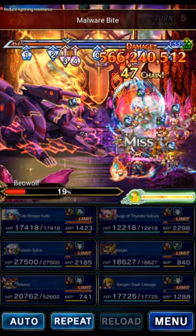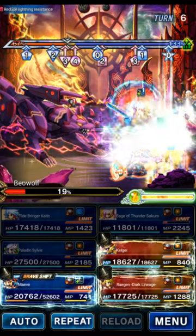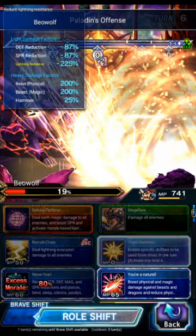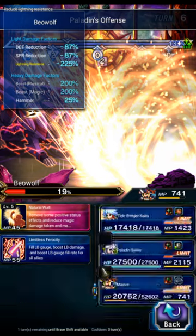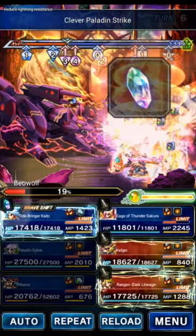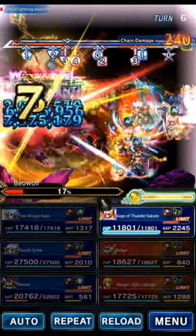Keep in mind we did the accuracy buff on turn one with Sylvie, so we need to refresh it before dealing damage here. Sylvie goes ahead and triples: Offense for the accuracy, Demon Killer on Kelgar, and Clever for Sword in Peril. We can finally do Maeve's Beast Killer on this very last turn, since morale was too low throughout the clear. Maeve does Hunting Call and Gifted Swing. Kaito does Crashing Waves, Torrential Downpour, and Deep Submersion. Then we do the SOB of Kelgar and Regan, and at this point we've won.